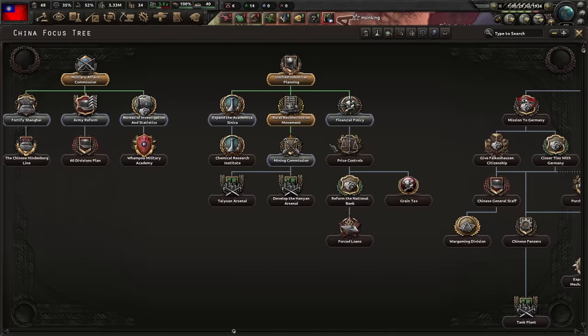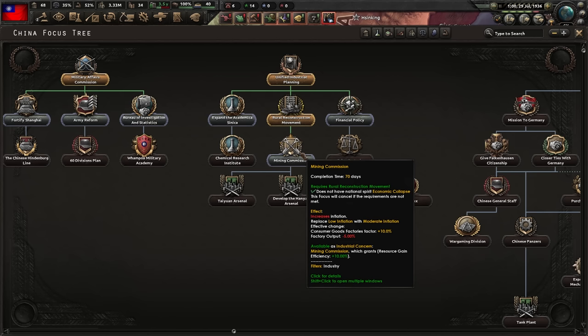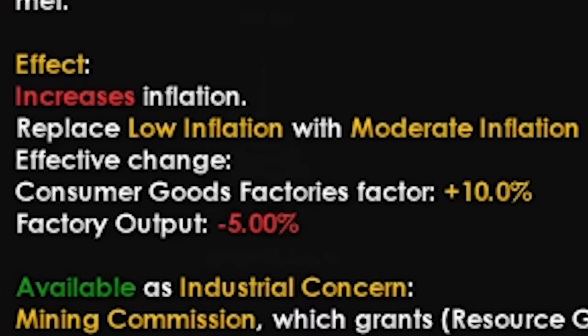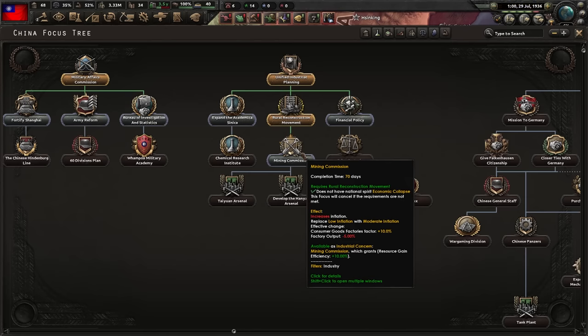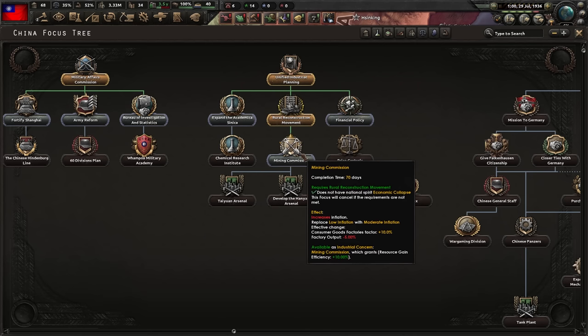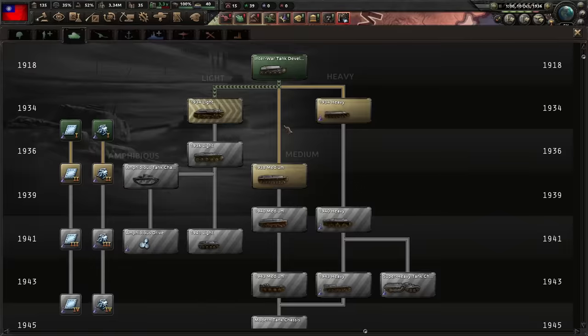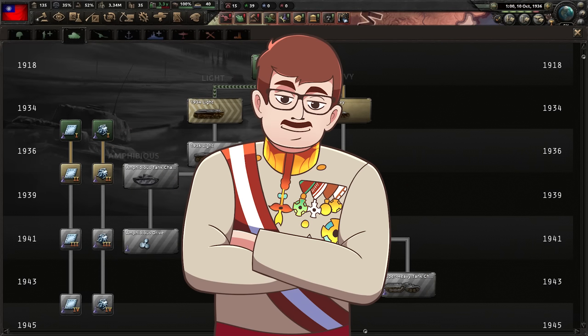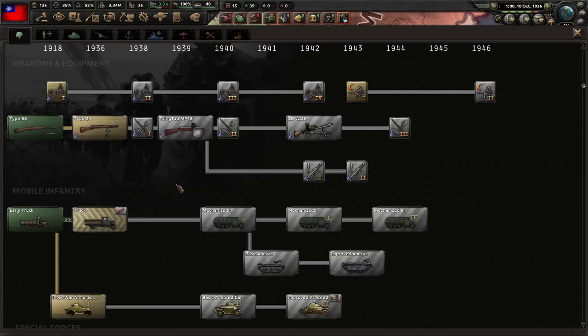Two focuses later, we're now at mining commission, and here you see the big problem with our focus tree. A lot of economic focuses increase our inflation, and inflation is really bad — we lose factories and factory output, both very painful. But in this case, to get three mils, it's actually very worth it. We're about to get a truck, so I'm gonna start researching the light tank now. We saved a lot of army experience here, because it costs like 25 army experience to get trucks in — we really want to use it for something else.